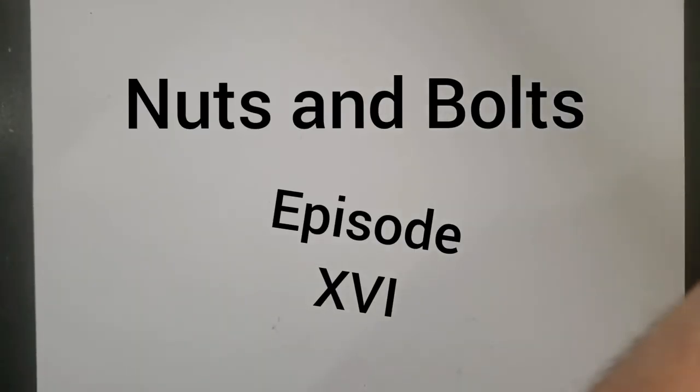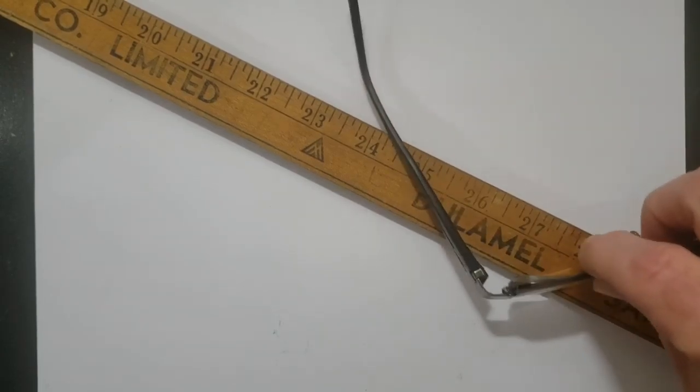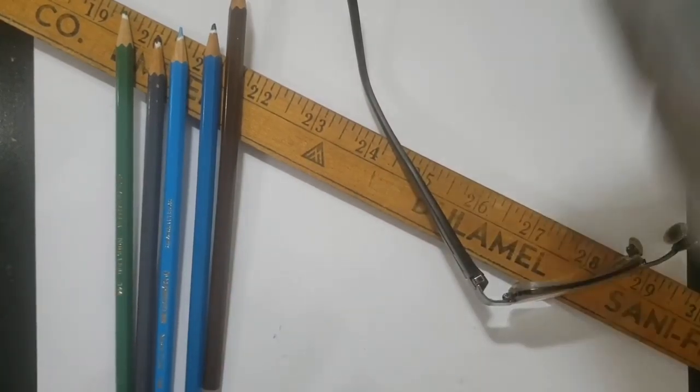Hello, and welcome to Pelicar. This is Nuts and Bolts, episode 16. This is the show where we talk about fantasy worldbuilding as it pertains to RPG, storytelling, and the realm of Pelicar in particular.